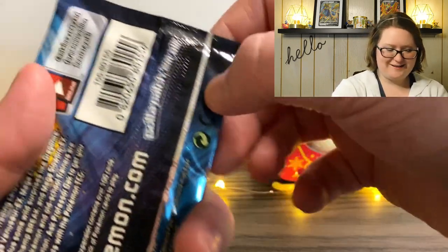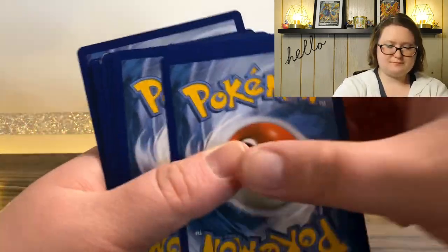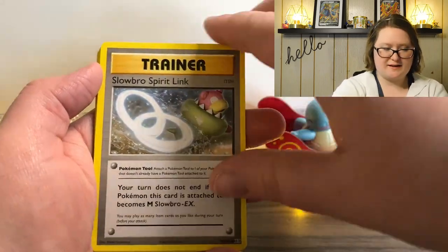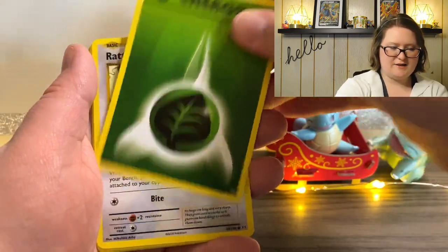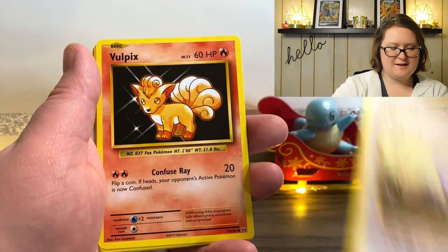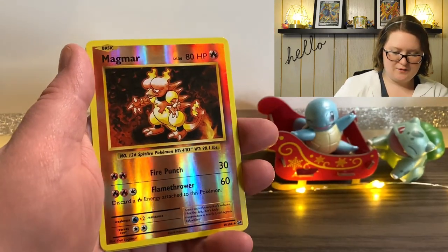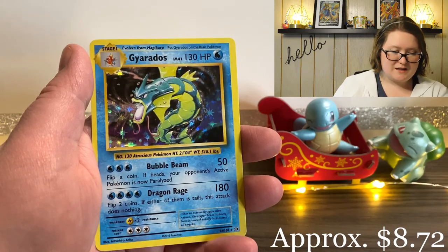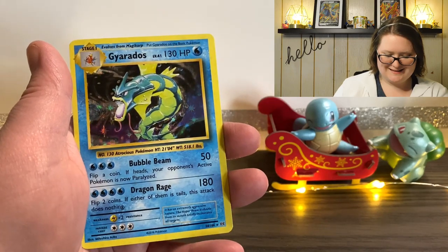I realized I didn't set up my figures from the last pack, but here they are looking so adorable. Here's the next pack. This one is starting with a Slowbro Spirit Link, another Pokedex Trainer card, Haunter, a Grass Energy, Rattata, Vulpix, Electabuzz, Magikarp, a Reverse Holographic Magmar, and last but not least — oh, that's awesome looking — it's a Holographic Gyarados. I love that. That's awesome.